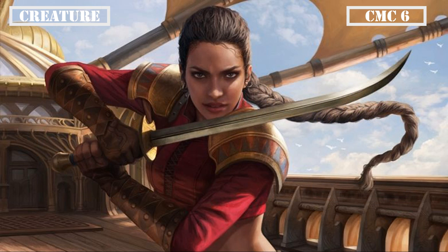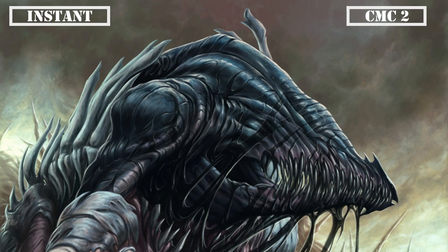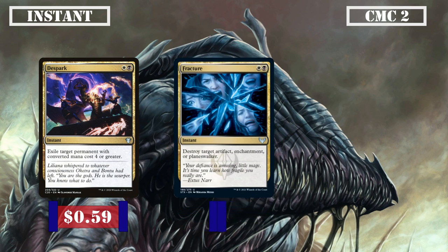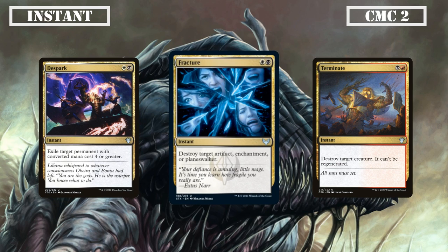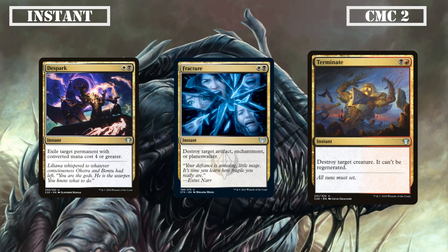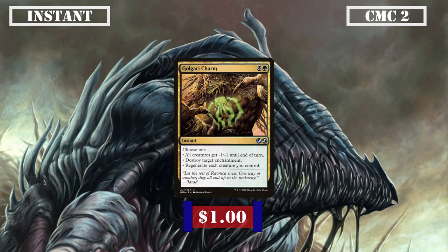That covers all our creatures, so let's move on to our instants. Skipping to the CMC 2 slot, we have a trio of removal spells with De-Spark, Fracture, and Terminate. De-Spark exiles any permanent of CMC 4 or greater — a potent exile-based removal source for higher CMC threats. Fracture destroys an artifact, enchantment, or planeswalker — a flexible back-row removal tool. Terminate destroys a creature and it can't be regenerated. Last in the slot we're running Golgari Charm, which gives us either give all creatures -1/-1 until end of turn, destroy an enchantment, or regenerate each creature we control — mostly played for the board-wide regeneration.